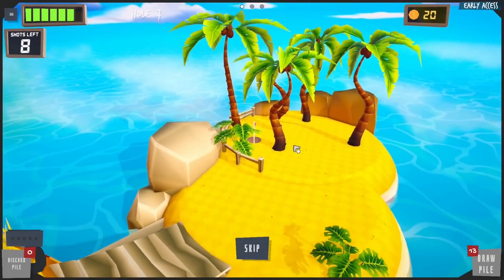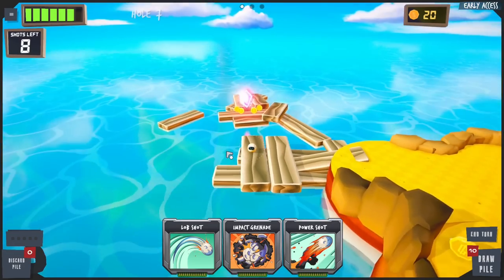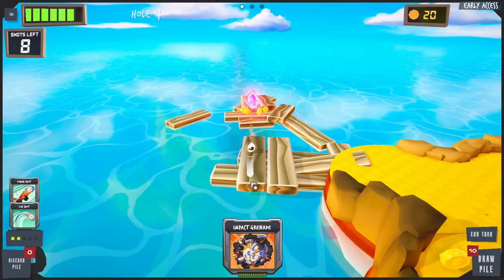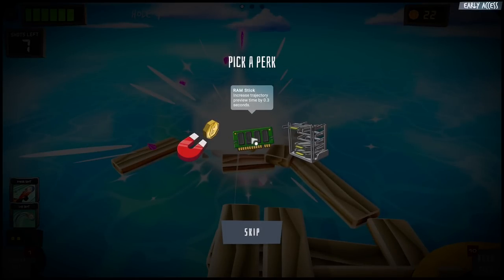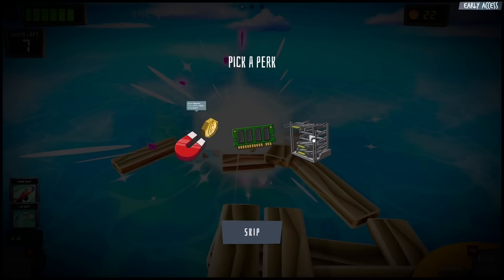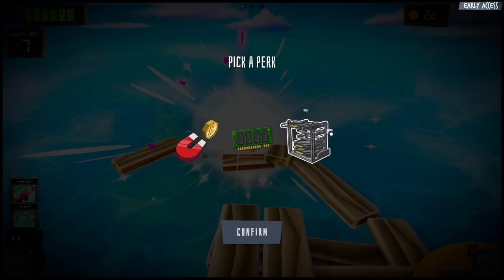On to the next one — we're on some islands now! We gotta get all the way over there. What is that? That's a really cool crystal. I'm gonna lob shot over it just because it looks pretty awesome. We get a perk now — increased trajectory preview time by three seconds. The preloader would be sick. The coin magnet would be nice too, but let's go preloader.